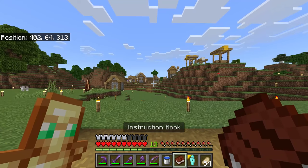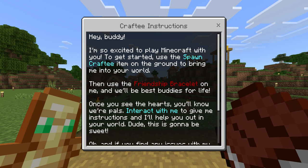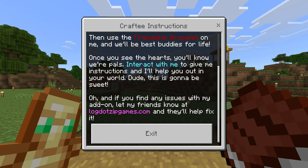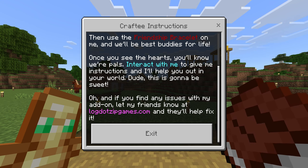This add-on comes with an instructions book that reads: 'Hey buddy, I'm so excited to play Minecraft with you. To get started, use the Spawncrafty item on the ground to bring me into your world. Then use the friendship bracelet on me and we'll be best buddies for life. Once you see the hearts, you'll know we are pals. Interact with me to give me instructions and I'll help you out in your world. If you find any issues with my add-on, let my friends know at log.zipgames.com and they'll help you fix it.'